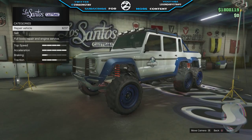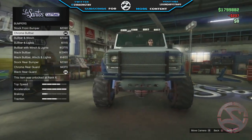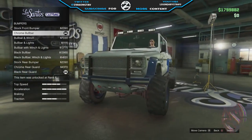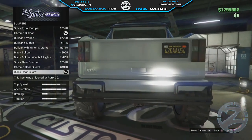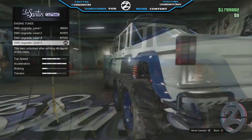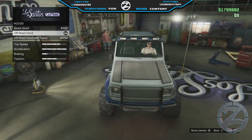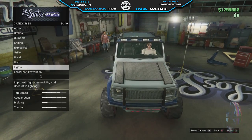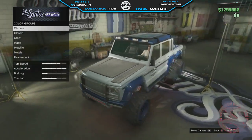Inside of Los Santos Customs you're obviously going to need the Dubsta 6x6. Once you're inside, we're going to start with the body mods. You're going to put a chrome bull bar on this bad boy, then put a black rear guard to match, as well as an off-road hood to give it that rugged off-road look.